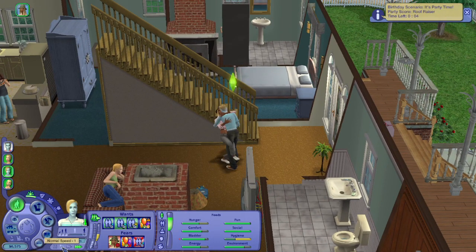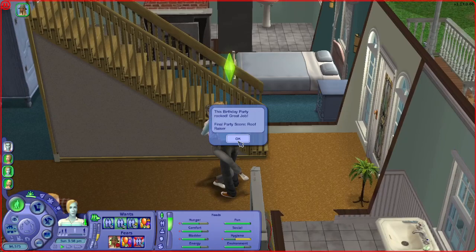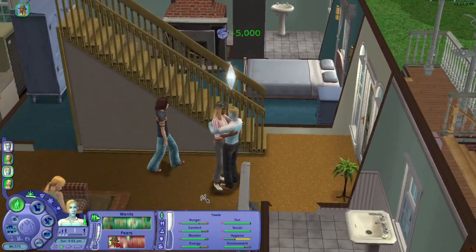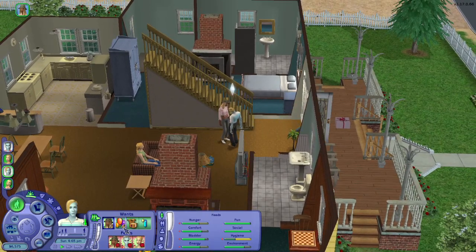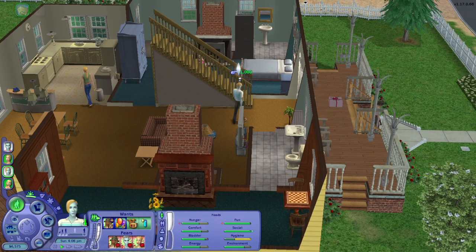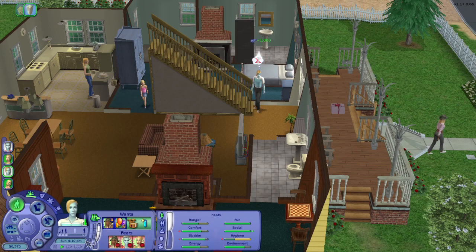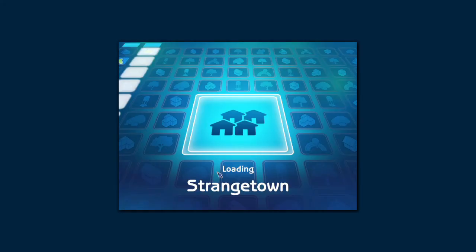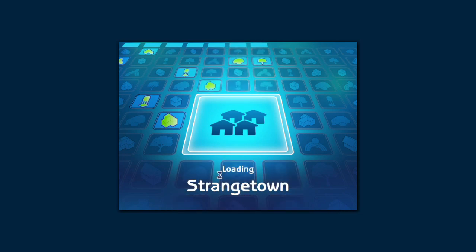Okay, party's over — roof razer! We're gonna lock in getting married to Ophelia. She's leaving so I think we're gonna go hop back into their household and just go ahead and get them married. That was all the scripted events for the Smith family, literally.